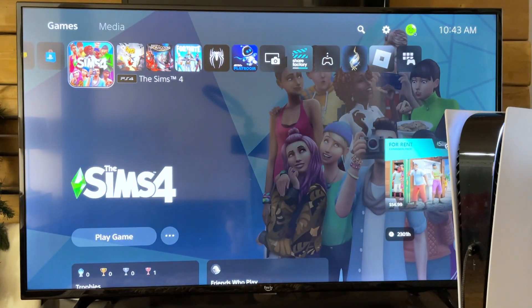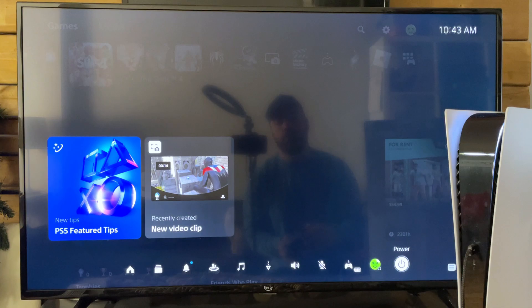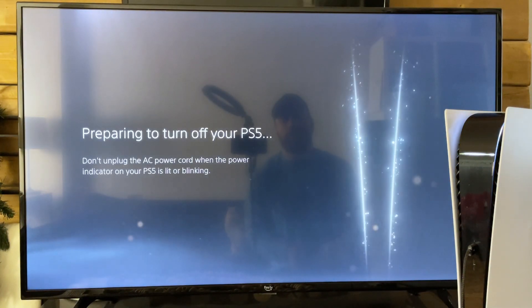So the first thing you want to do is turn off your PS5. You can press the button on the console, or you can navigate to power and go to turn off PS5.